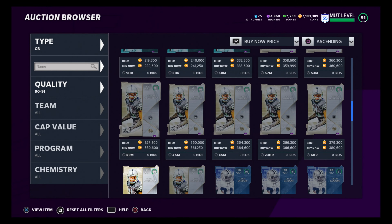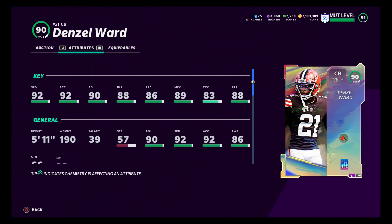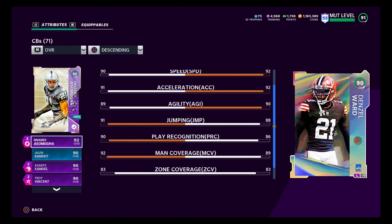After Deion Sanders, Denzel Ward — there's a reason this card's still a million coins, and that is because he is a monster. He is a little short, but 92 speed, 92 acceleration. His man coverage does not match Nomadi, same with his play rec and his jump. Nomadi's got him there — one at 92, one at 90. Zone coverage is the same. Nomadi is the best man coverage corner in this game, and Denzel Ward is right there behind him.